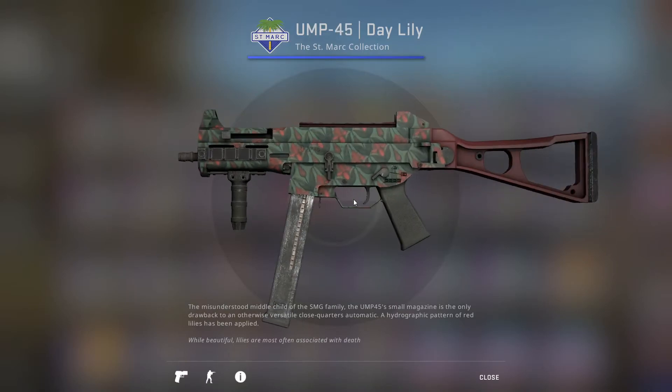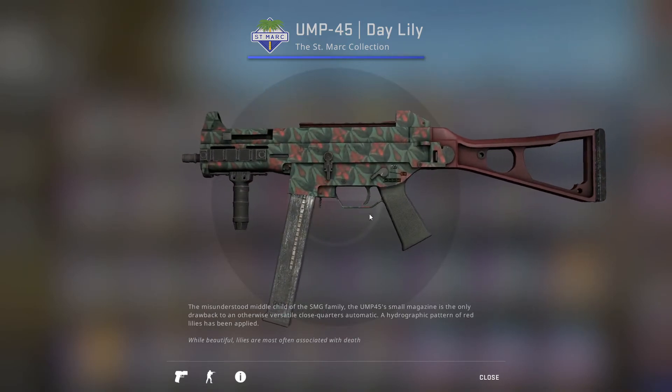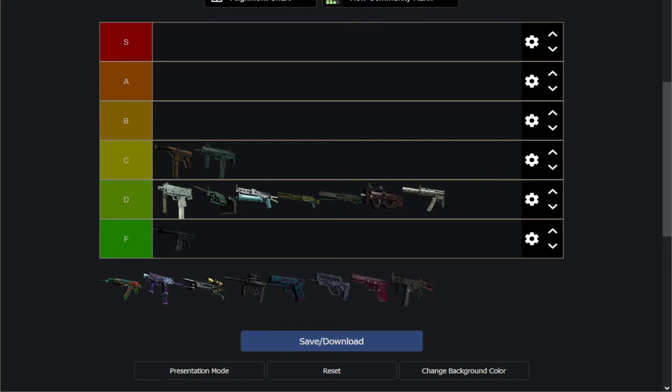Next up we have the UMP Daylily, which unfortunately doesn't cover the bottom part of the weapon — it seems to be a really unfortunate pattern with a lot of UMP skins. It's got that same design as the P90 with a better color scheme, but it's an unfinished skin that doesn't cover the whole thing. I'm not a big fan of unfinished skins unless they're really good, and this one really isn't, so I'm just gonna put it above the P90 for its slightly better color scheme.